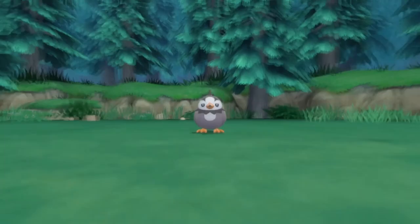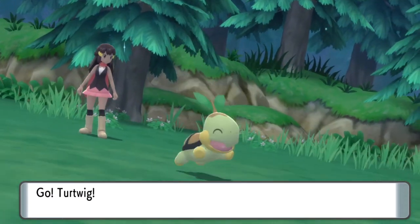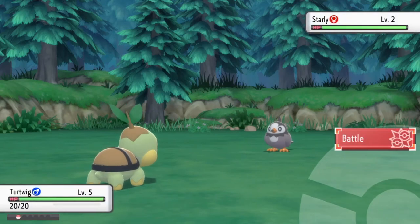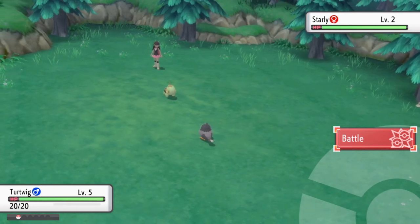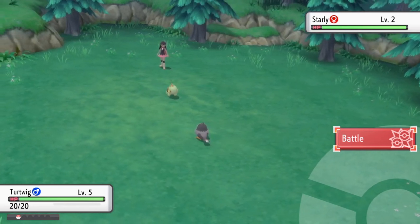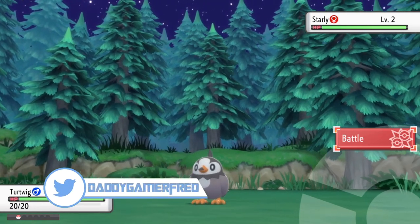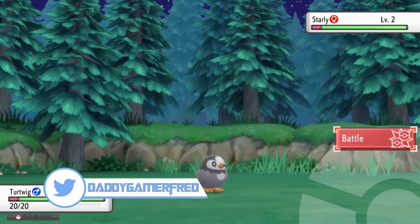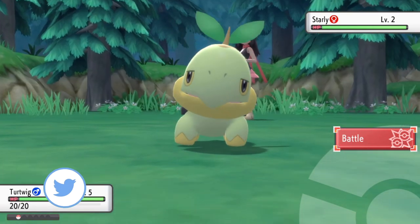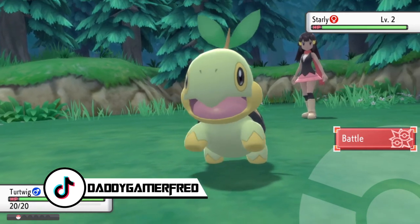You can see them become shiny in battle and hunt them in the Grand Underground that way. Also, obviously the Masuda Method will work in this game as well — once you get to the daycare/breeder you can hunt for a shiny Turtwig, Chimchar, or Piplup that way too. So there are other methods outside of just soft resetting for your main starter.